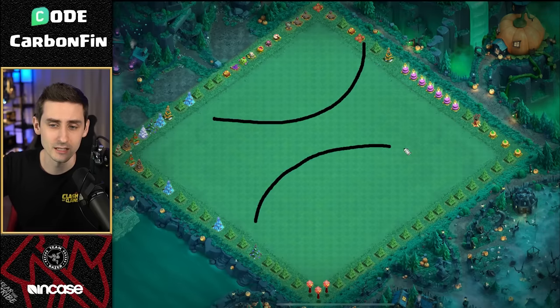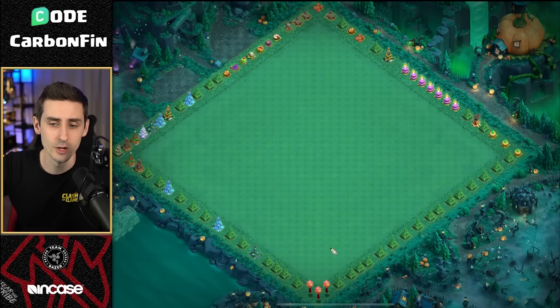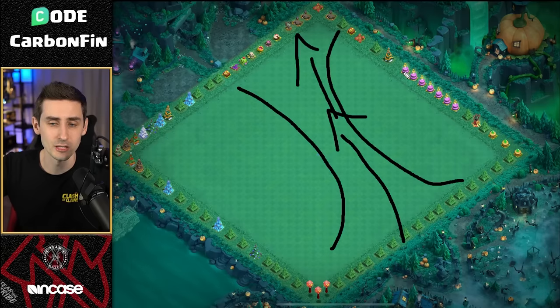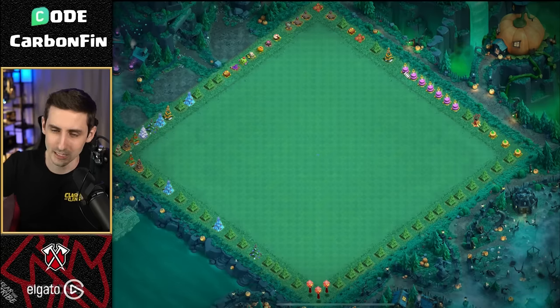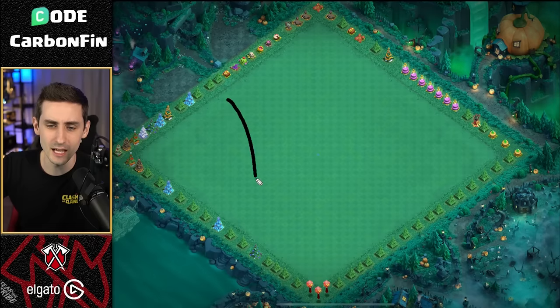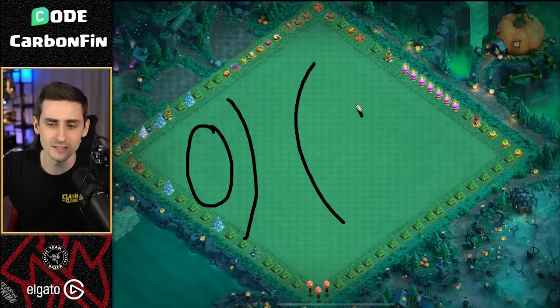It could be either like this way where the hybrid comes through, or it could go like this — in between is where the hybrid travels. I know it's really difficult to understand at this point, but it'll make a little bit more sense. So let's say we have this shape on the base. How do we create a funnel on this side and on this side?